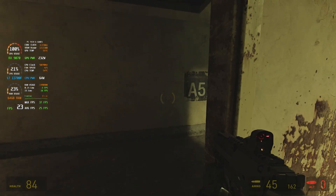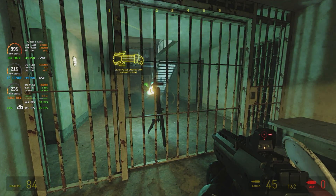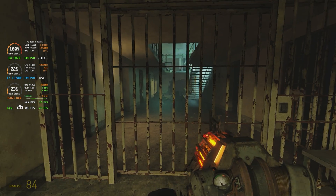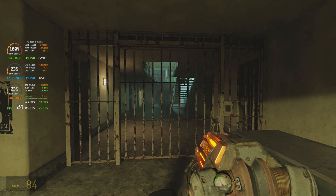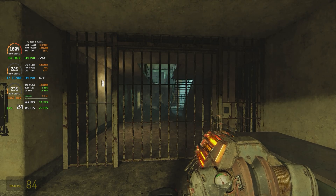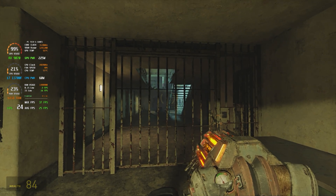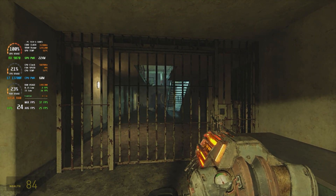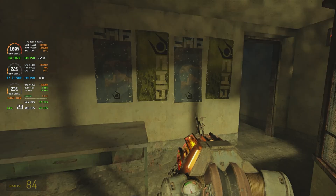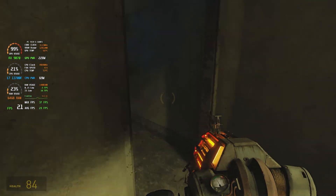This is Half-Life 2 RTX on an AMD card — about as good as it's going to get. Up in the corner you can see we're maxing out the GPU usage. CPU is just at around 21%, not even doing any work. Core clock on the GPU is 3.1 GHz, and it's using 12 gigs of VRAM.